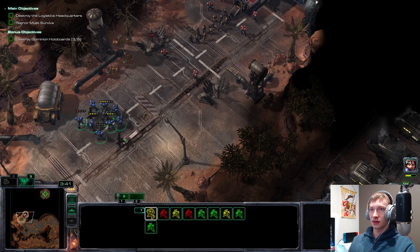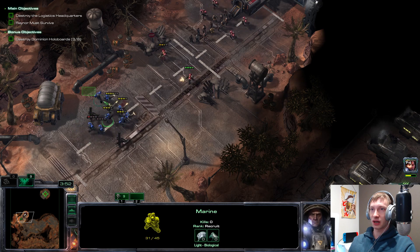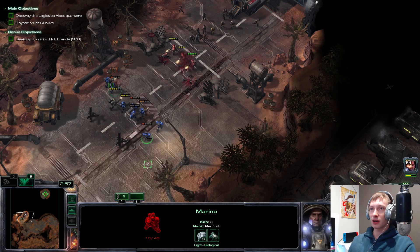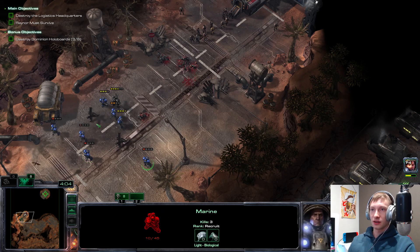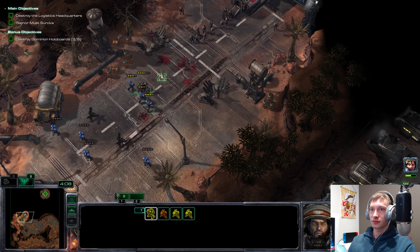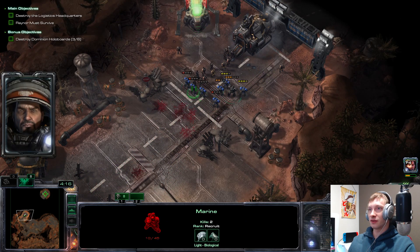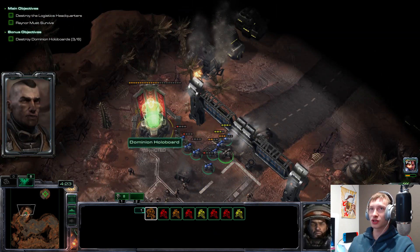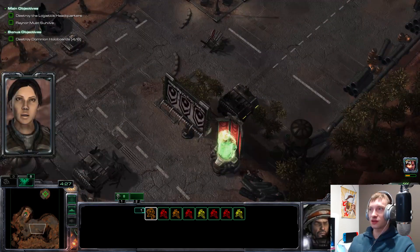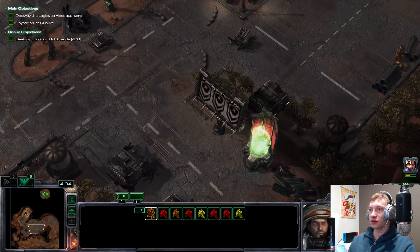We have a formation: healthy ones in front, the so-so healthy ones in the middle of the pack. Then we just move in and micro out the guys who are getting shot at — we don't micro the others at all. Even though they're all low health, they do full damage. We can kill the fourth and fifth objectives.